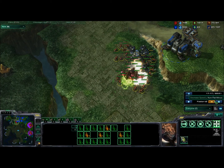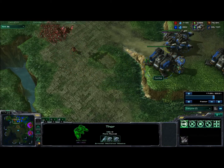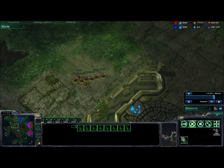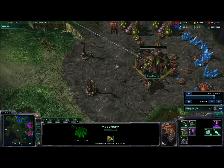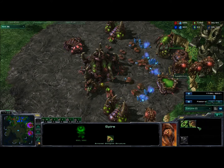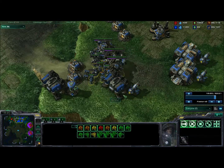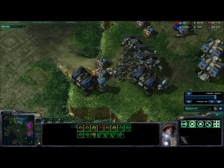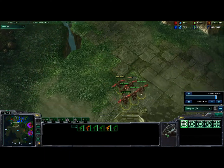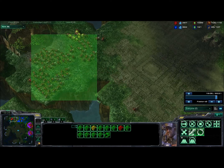He moves out and I kill his little force. He's got two Thors now with his army rallied up. I mis-rallied my Mutas and I've got some Zerglings over there. Still sending Zerglings. I should have gotten upgrades a lot sooner — the only upgrade I really have right now is Baneling. His army is at the front again. I decide to send my Mutas around the back to harass his mineral line while my main army attacks the front.